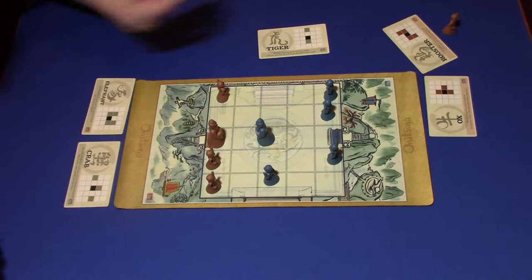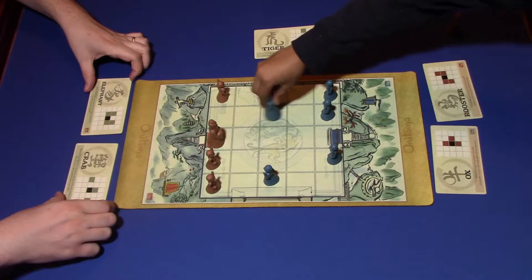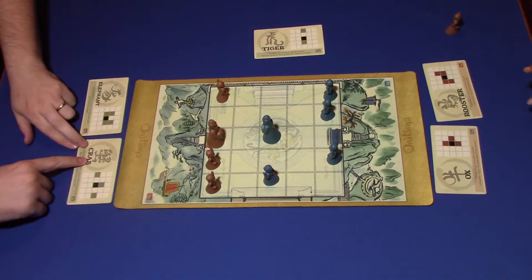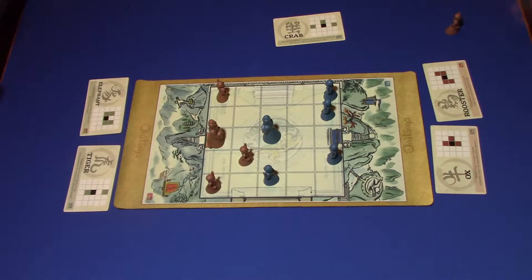I'm going to use the Crab to move forward one and get the Tiger. You can go two spaces and get there, but your master will lose if he stays there — you will lose if you don't move your master. So I've got to move my master. That's an excellent move — an excellent retreat. But now you can kill my guy. I know, but you had no choice because you had to save your master.